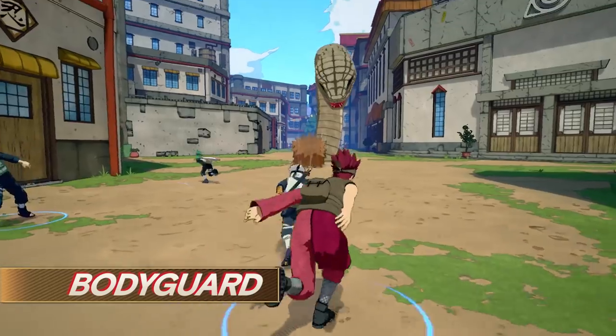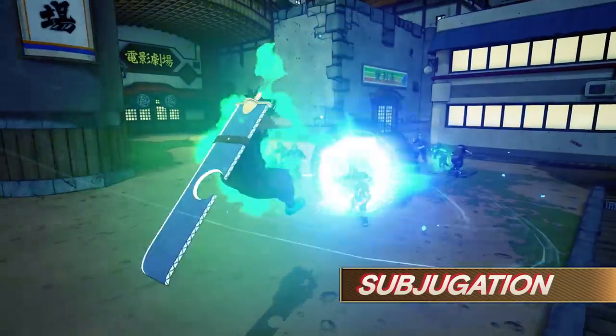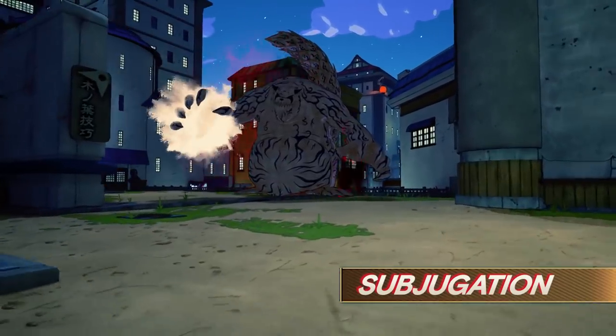Bodyguard: protect your ally and lead them to the designated location. And the ultimate mission, Subjugation: defeat ninja foes and powerful monsters with the help of your ninja squad.